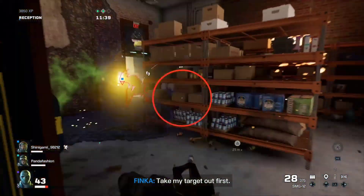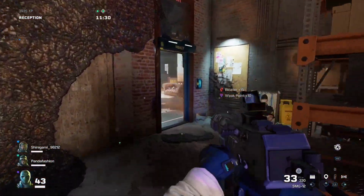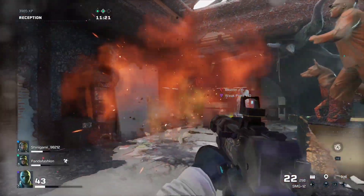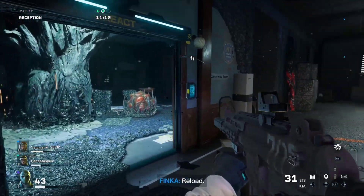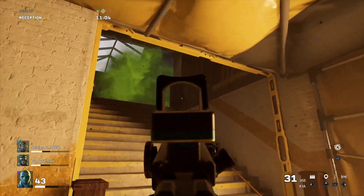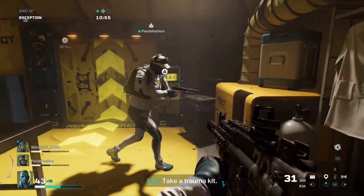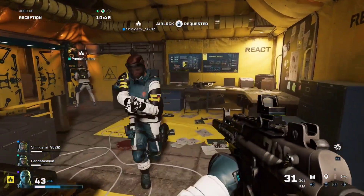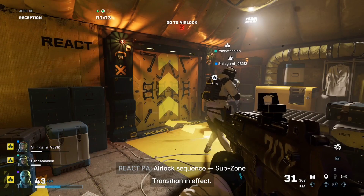Take my target out first. You can head to the next subzone — nothing left of interest here. You're getting the intel we need. On to the next subzone, take us away. Airlock sequence initiated. Subzone transition in effect.